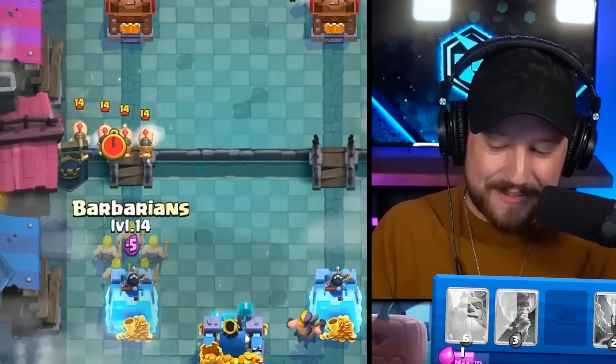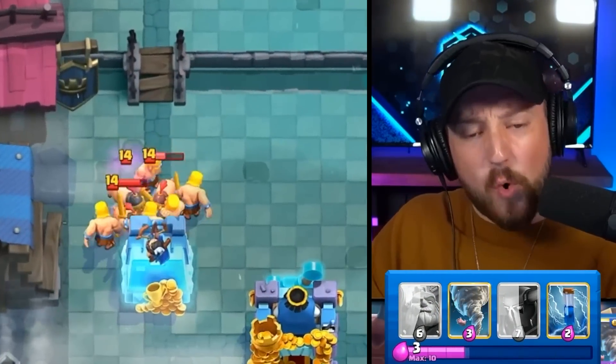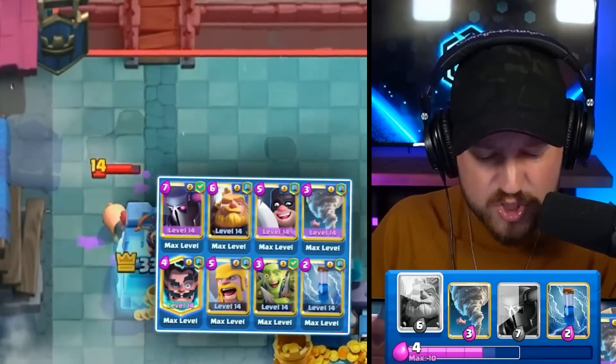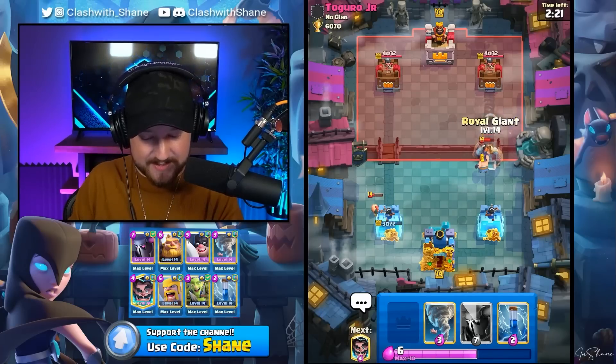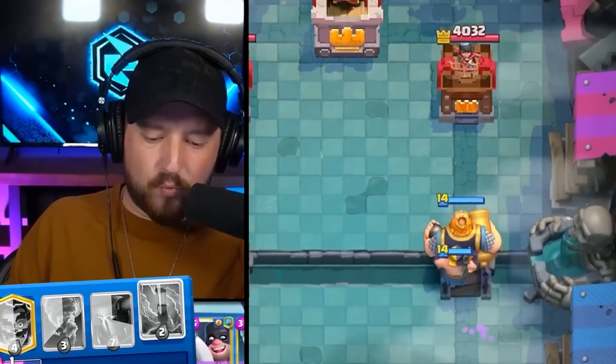Two of them are legit strategies and one is absolutely insane. This one right here is a 4.4 average elixir, super heavy, real Giant PEKKA deck. I know, sounds kind of insane. I have no idea how it came to be, but I found it on RoyaleAPI.